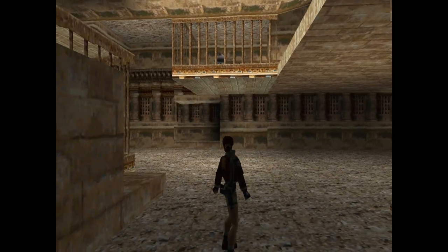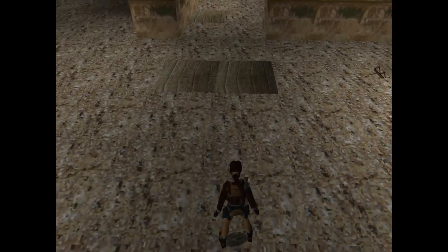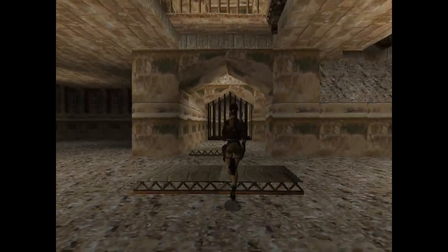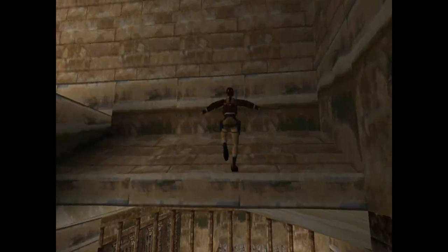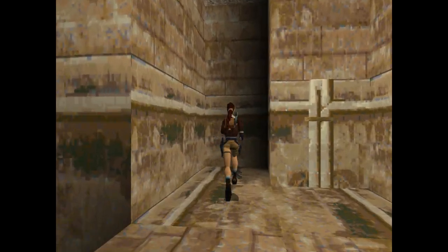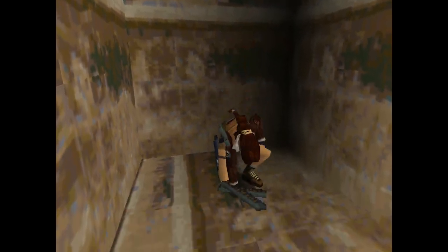One of the first ways you want to go when you get into this room is you're gonna find these pressure plates on the ground. The first one that you want to walk on is this one — just run straight into it. You don't need to grab in the air or anything and you'll be launched up to this platform up here, where you'll find a switch and some Uzi ammo.